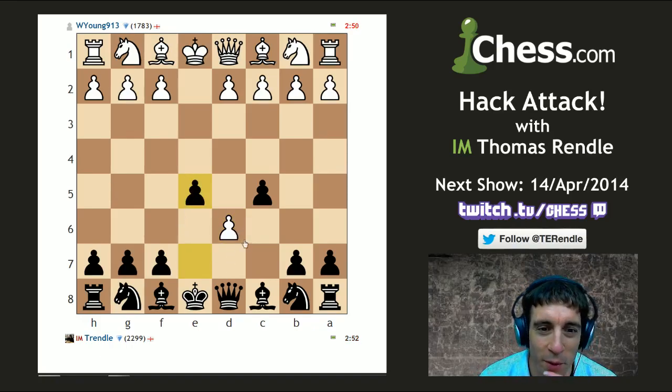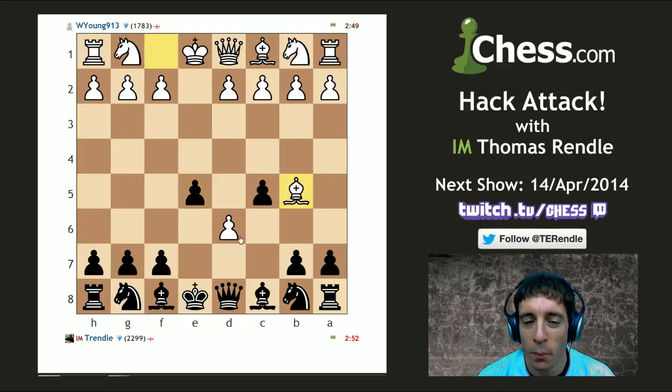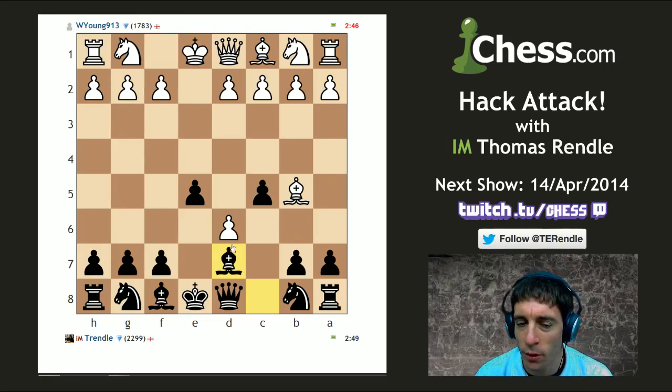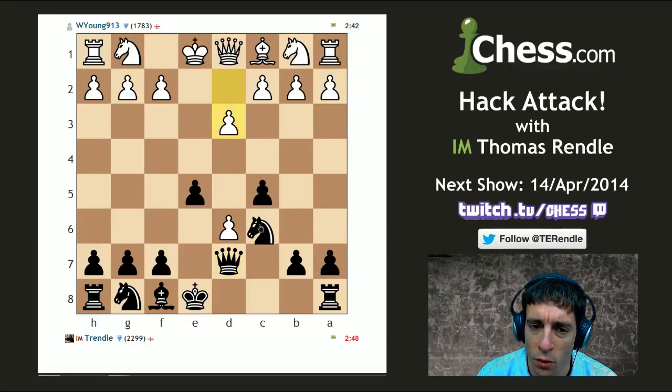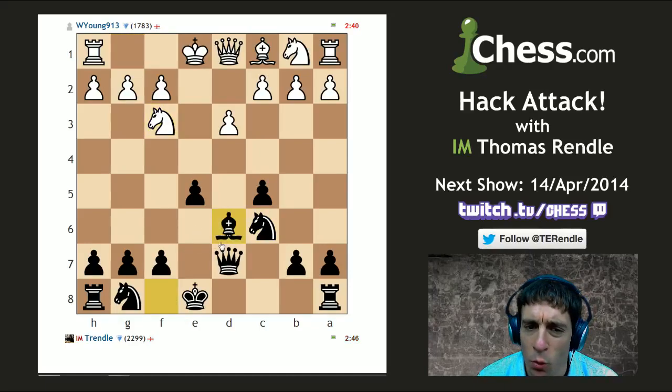This just looks like a reverse Morra gambit almost, because I've given him this pawn, but it's not like he can keep it. I'm going to take this pawn back naturally over the course of developing. It's very similar to the last game — I've got control over the d4 square. But I'm going to have to work out a different way to gambit in this game.